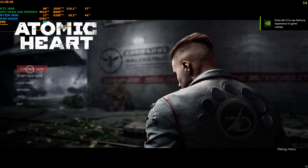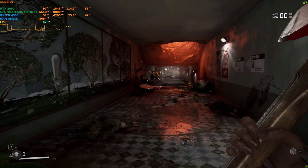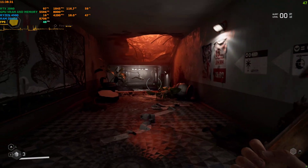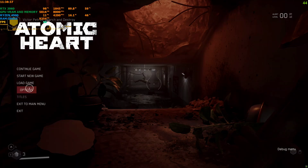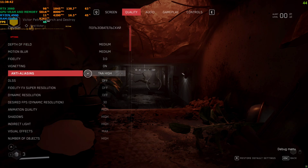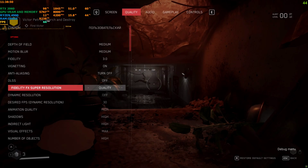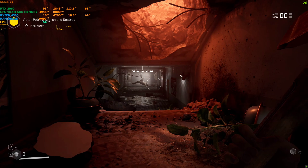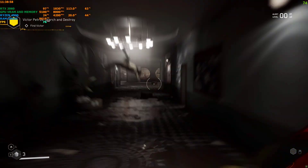Now I'm in the game but the FPS hasn't boosted yet because I haven't activated FSR. Go to Settings, first turn off anti-aliasing, then set FidelityFX Super Resolution to Quality and click Yes. Now back to the game.